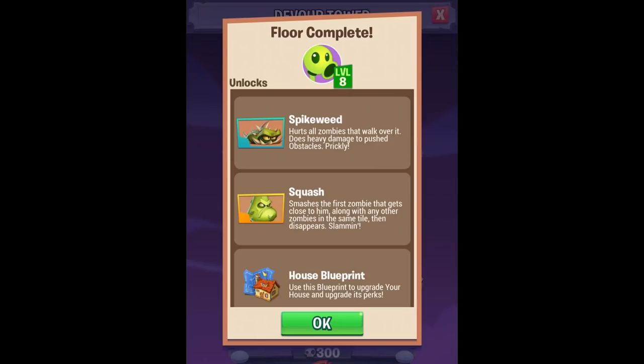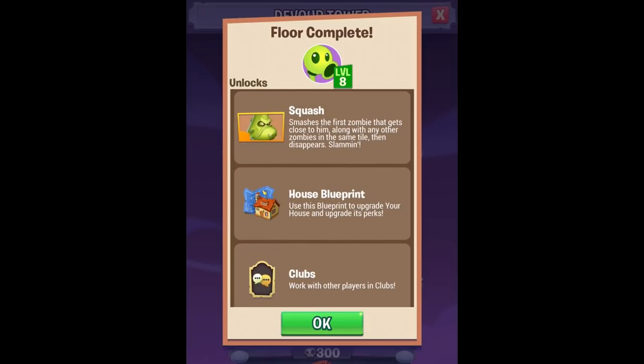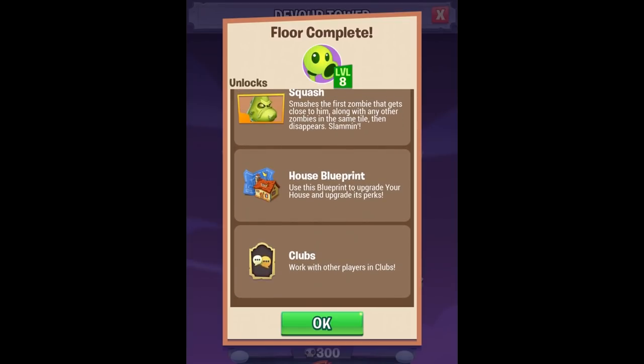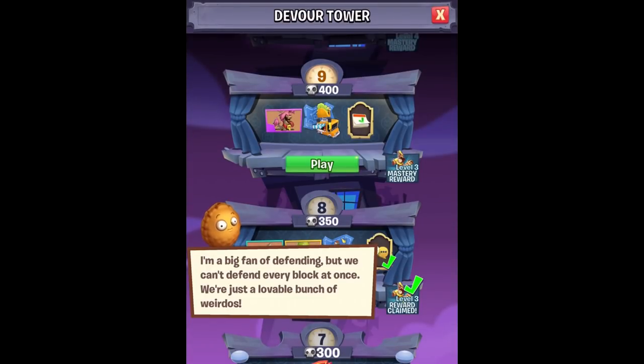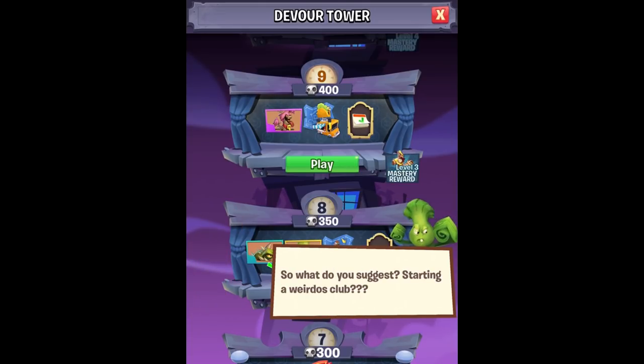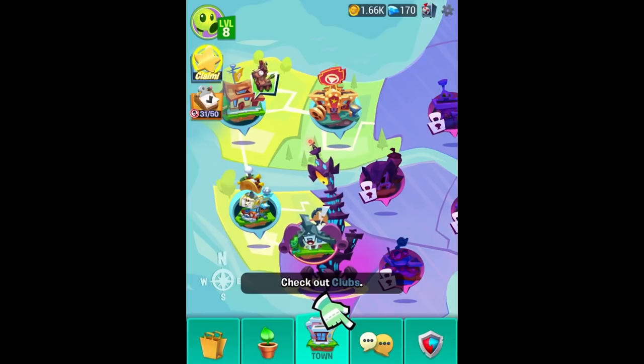So for that, we unlock the Spikeweed. Hurts all zombies that walk over it — does heavy damage to pushed obstacles. Prickly. Squash, my boy! Smashes the first zombie that gets close to him, along with any other zombies in the same tile, then disappears. Slammin'! House blueprint — use this blueprint to upgrade your house and upgrade its perks. And then finally, clubs. Work with other players in clubs. I'm a big fan of defending, but we can't defend every block at once. We're just a leveled bunch of weirdos. So what do you suggest? Starting a Weirdos Club? Check out clubs. All right, I guess we are.